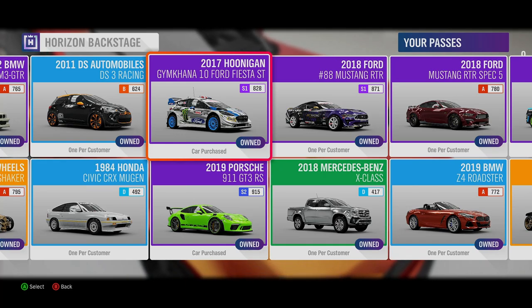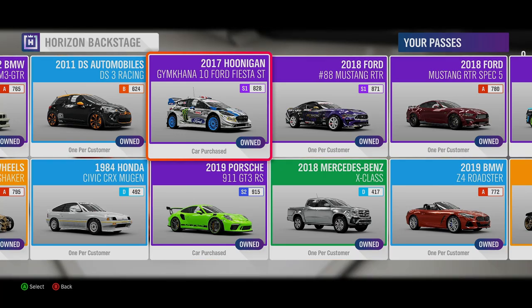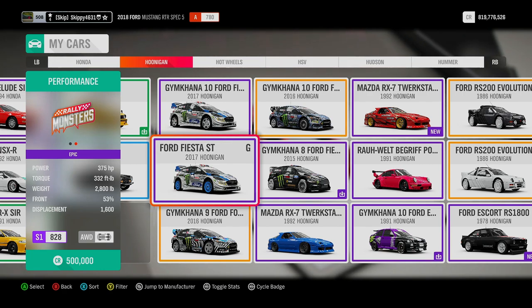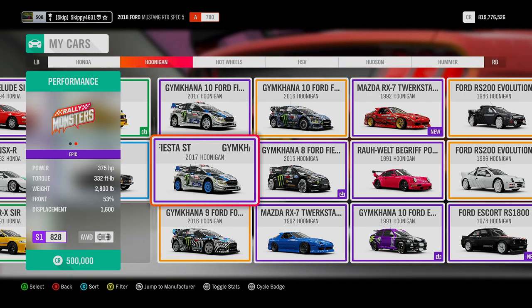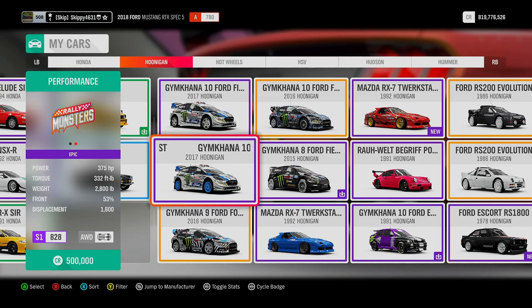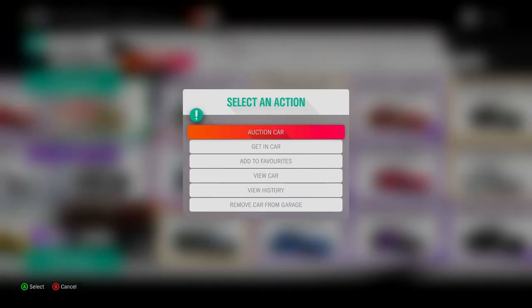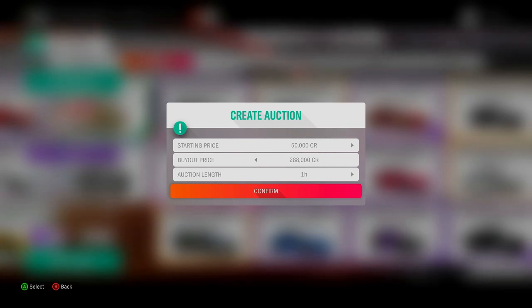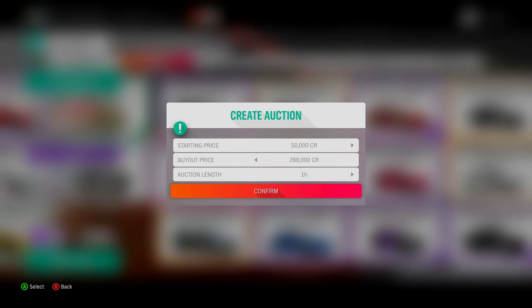Next up is a car you can have heaps of fun in: the 2017 Hoonigan Gymkhana 10 Ford Fiesta ST. It comes with 375 horsepower, Class S1 828, and can be made into a fantastic little rally car. It's currently worth on the Auction House 288,000 credits — that is extremely cheap for a Gymkhana 10 Hoonigan Fiesta.